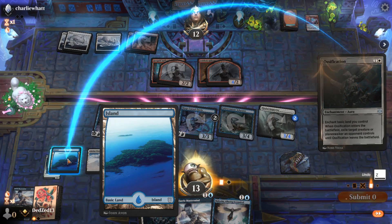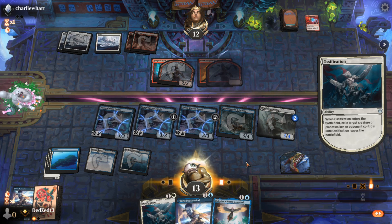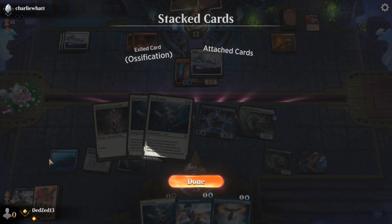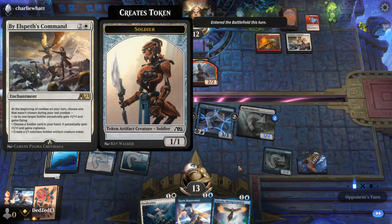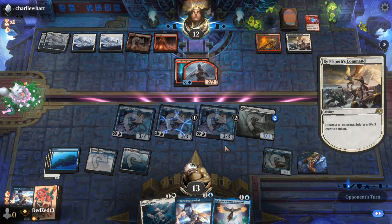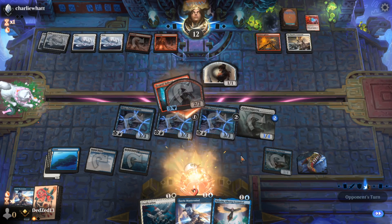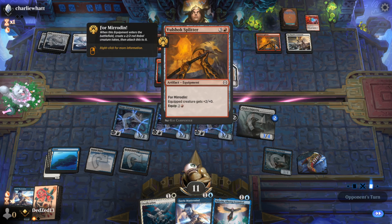I'm going to Ossification again — I hope they don't have a way to remove this Island, otherwise we're in a bit of a problem with all Ossifications on one Island. Are these soldiers? No, they're Rebels, so they can make a soldier — that's fine. I don't think they can really attack comfortably now. They can equip — yeah they could — but that's fine. Siren is not a bad find. I can do multiple things this turn.